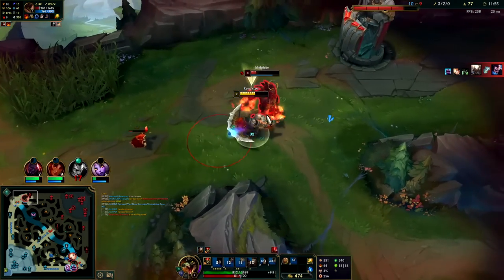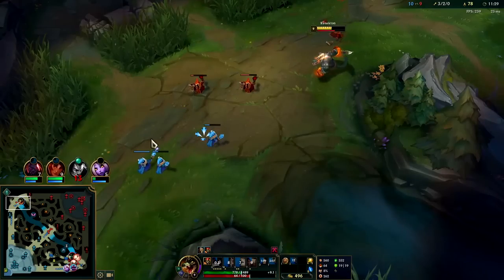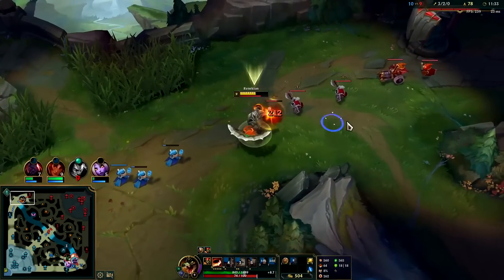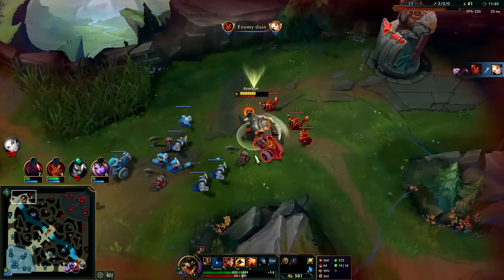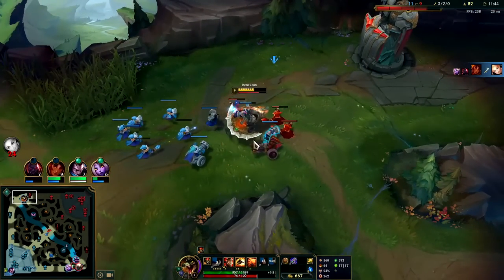Now you start to see that damage come out — he almost died there. We didn't have a way to actually kill him because Ignite and Flash are on cooldown and we don't have R, but now he's forced to base. Which is good — that's kind of what we want. We get to heal up off our board.